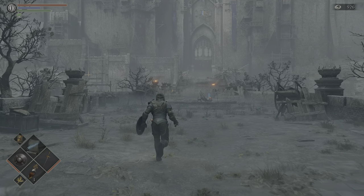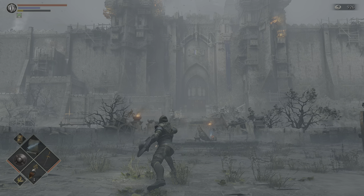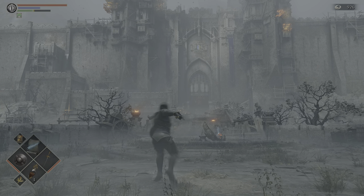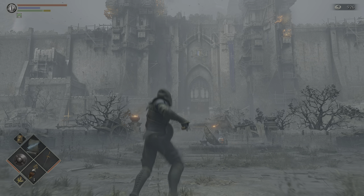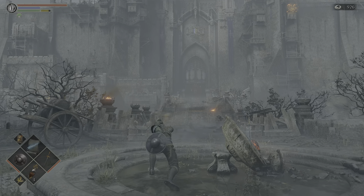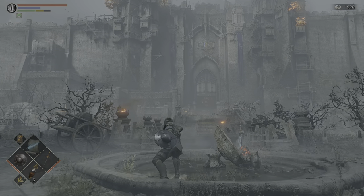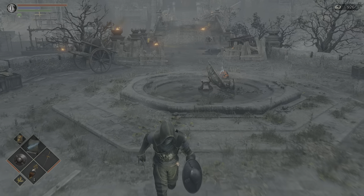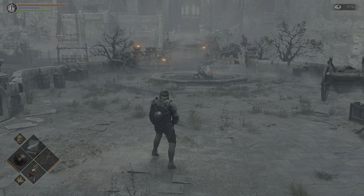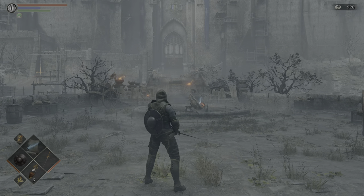The moveset is a Rapier moveset. It really is just a forward stab — that's the R1. The R2 is just a harder forward stab. Backstep R1, running R1, and rolling R1 are all just stabs. Rapier is pretty basic. Its benefits come from backstabs and parry riposte — you get a little bit of extra damage from it.